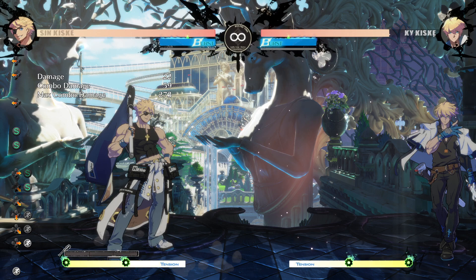Alright, so here we go. We're gonna do the three gauges: Stamina, Tension, and Burst. I want to talk about them together because I feel like at a certain point Sin uses all these gauges together to really emphasize how strong this character is, both aggressively and defensively. So I'm gonna do Stamina real quick, then Tension, and then we'll go into Burst.